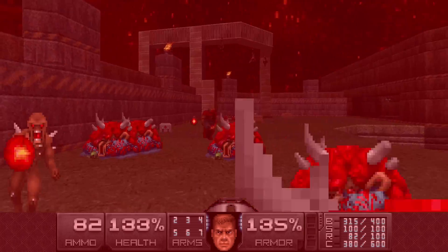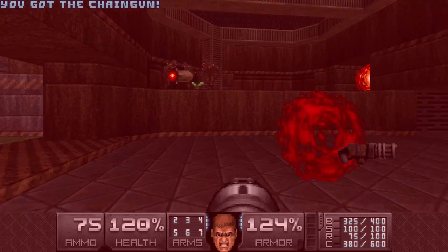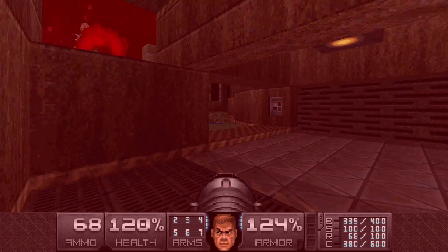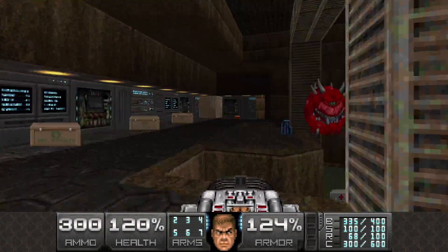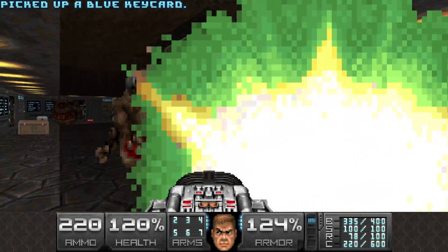Next area is this one. We go up here, get the BFG ready, because there's gotta be two pain elementals here, and I want them dead ASAP.